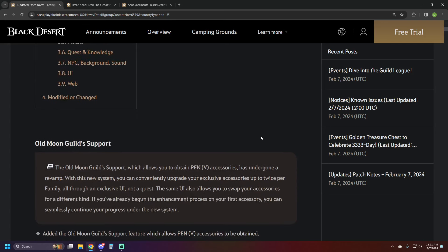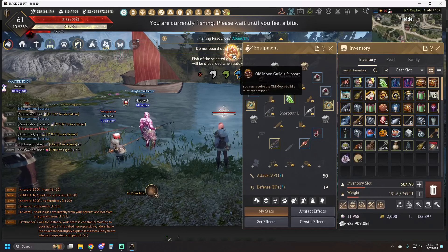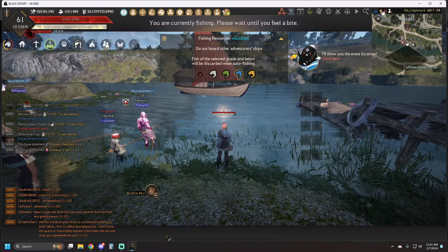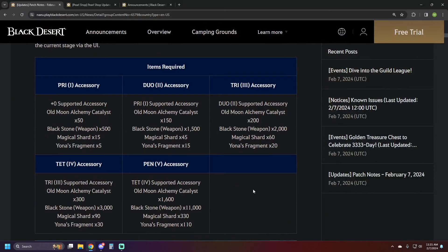Starting with the first thing a ton of people have been looking forward to: we have the second Jetina PEN accessory available now, and it also revamps how it works previously. You no longer have to do quests for this — there's an actual UI which you'll see by opening your inventory and clicking a button, so you can get into exchanging them out or getting whichever piece you want.